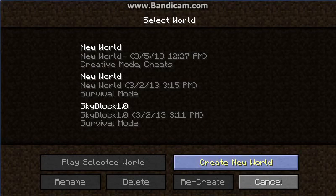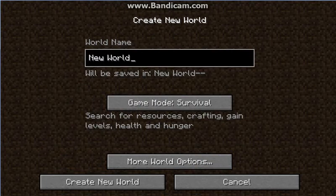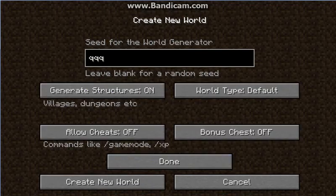Hey guys and welcome to the video. I'm going to be showing you a seed that has a village spawn right in front of you in the desert that I found out the other day. So I'm going to name it World Ben, and then for the seed it says QQQC.